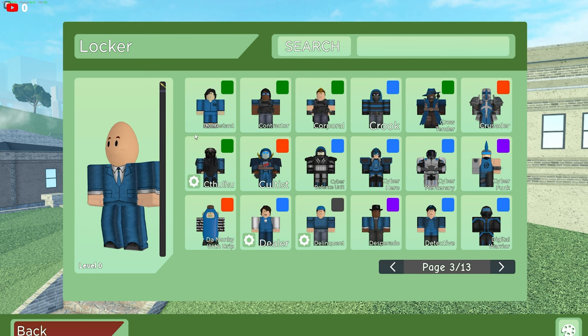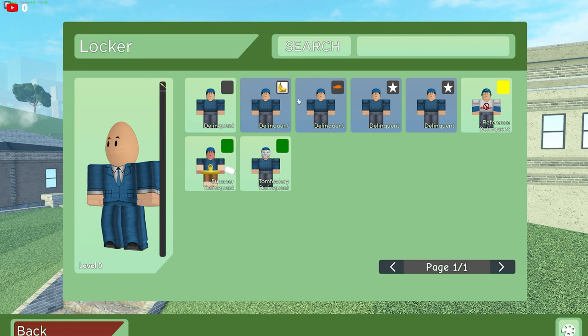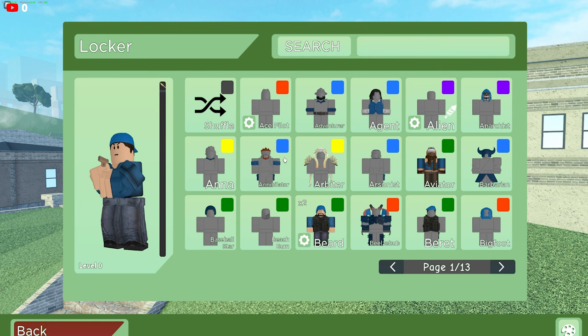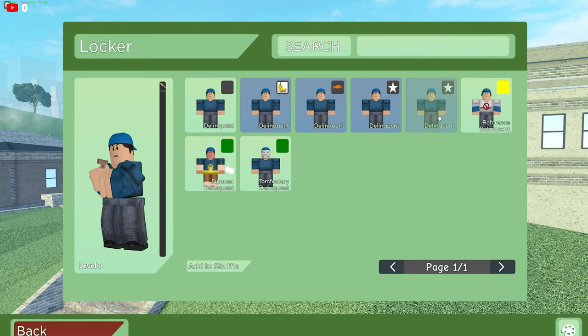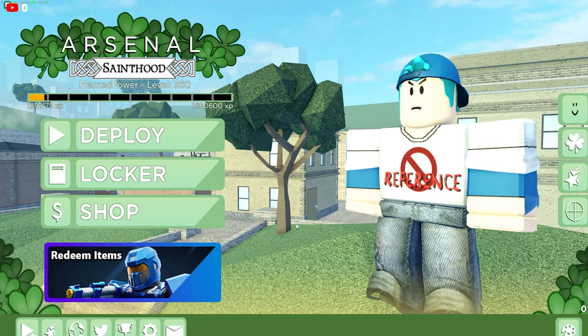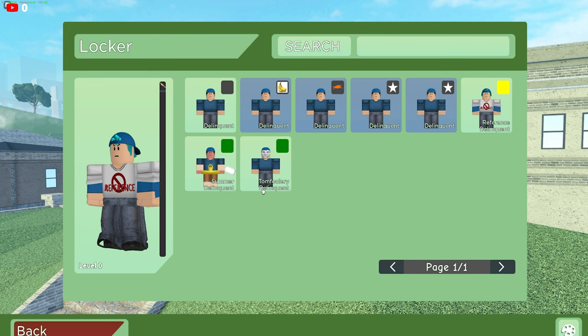On to page three, he does have the Monkey Wood Drip. His Delinquent inventory — he does have Delinquent with Banana Skin, Milo, and an effect I'm not too sure about. He's actually got the Reference Delinquent, one of my favorite Delinquents — sadly I don't have it. And he does have Summer Delinquent and Tomfoolery Delinquent. That's his Delinquent inventory.